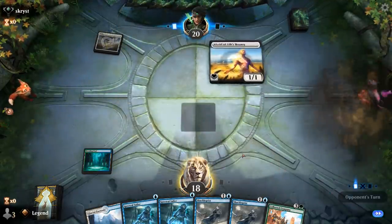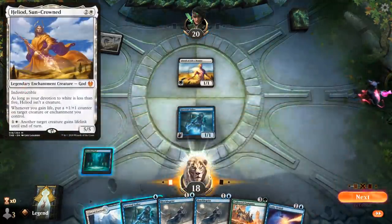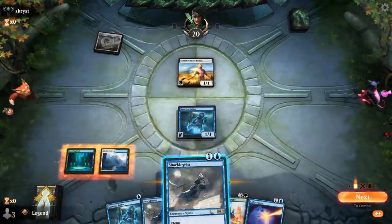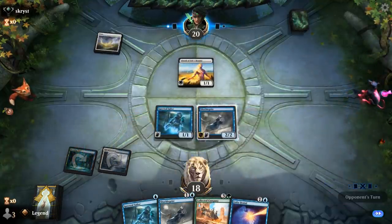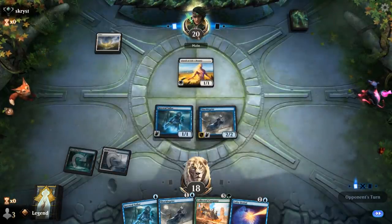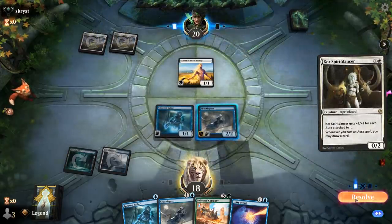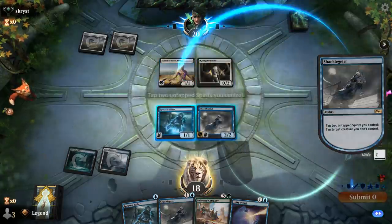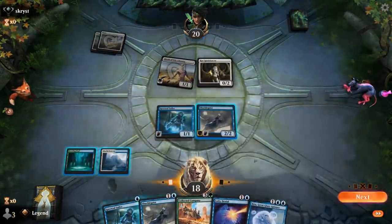Turn 1 suggests a life gain deck. The fact that Skyclave Apparition can exile Heliod is definitely a big deal because that's otherwise a pretty difficult card to interact with. It's probably not worth it to trade one damage for one damage when I can just tap down all saves with Shacklegeist. Of course, it's a Spirit Dancer deck — so it's an enchantment deck instead. Now I'm kind of sad I didn't keep up Lofty Denial, but I was expecting a life gain deck since there was no Lurrus as companion.